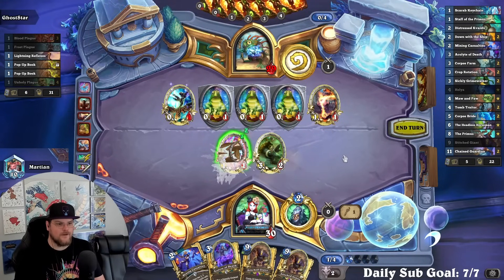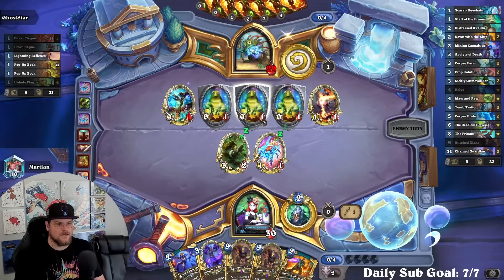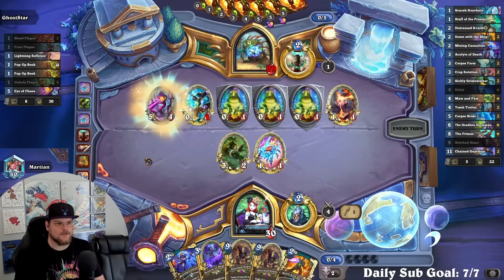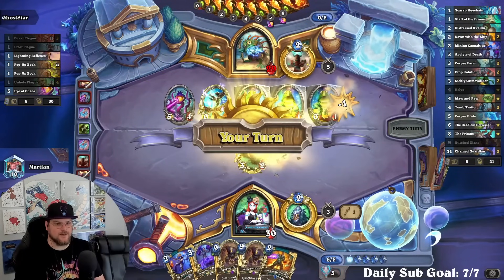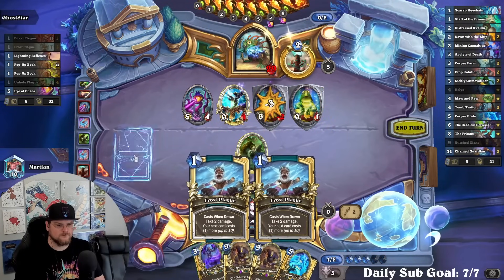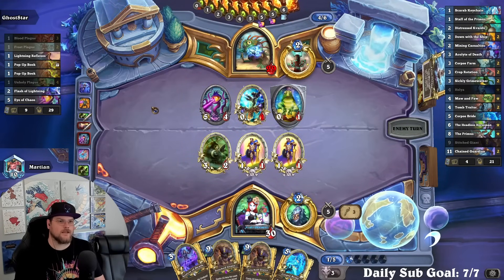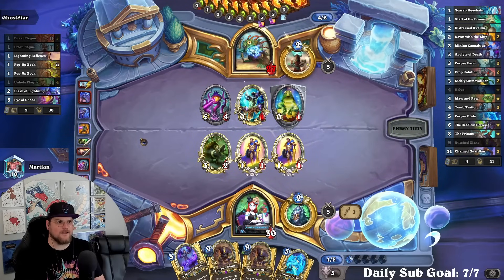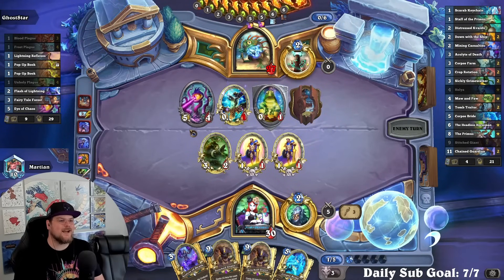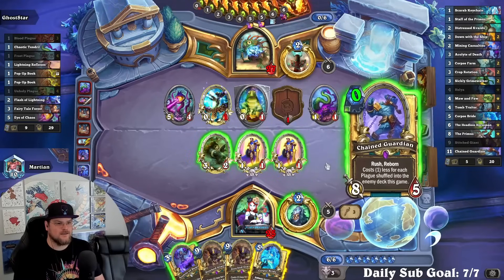Infinite value, infinite value. Oh good, these are messing up my Mining Casualties Acolyte of Death plan. Oh my goodness, the Tentacles — I think it's very funny that the Tentacles ended up being good. So the Auctioneer effect — not really, because Auctioneer was good off the bat. I'm talking about like Totemic Might — terrible for like eight years, and then eventually Shaman got just the right support and it ended up being really good.